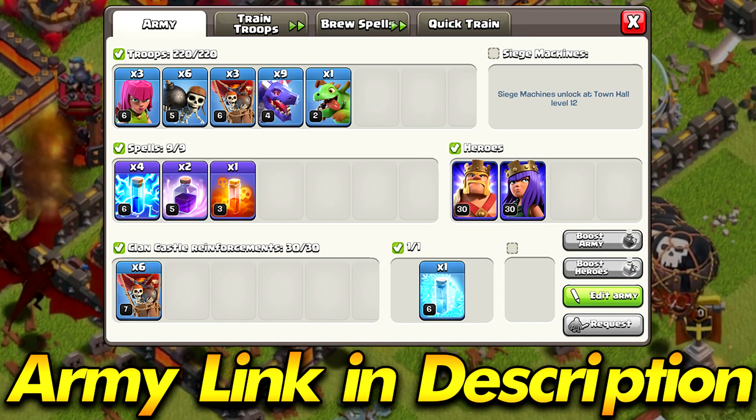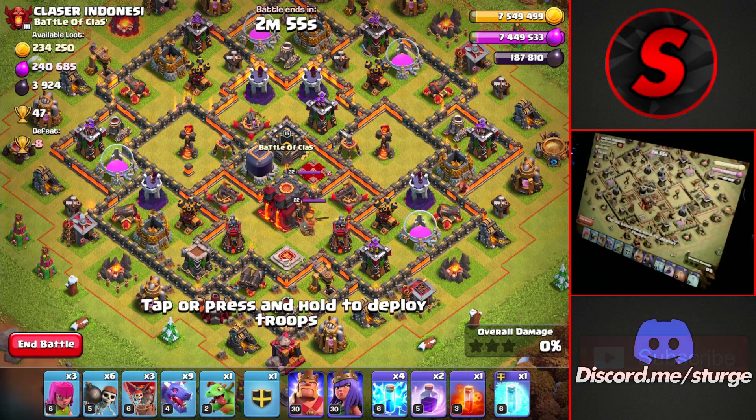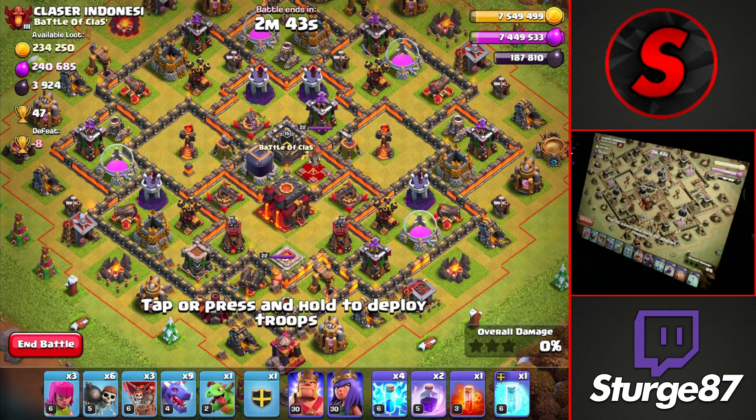Starting off with the first attack strategy of the day, it is a very popular one — it is the mass dragon zap attack strategy. This one is very good for Master League, pushing your way up through that league and attacking Town Hall 9s and 10s. Here we are going to be attacking this Town Hall 10 and trying to go for the Town Hall directly towards the very bottom.